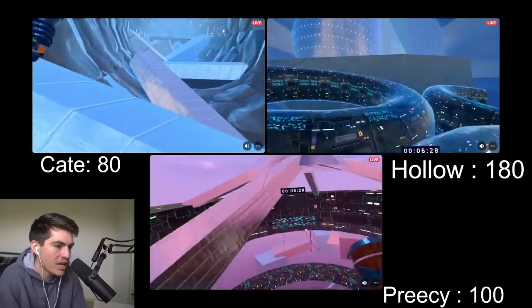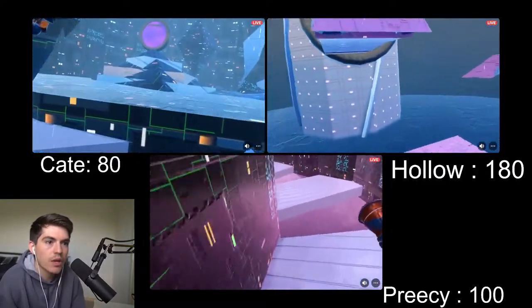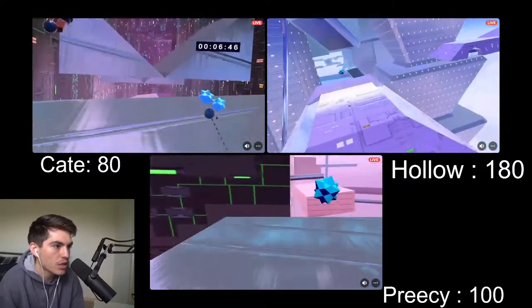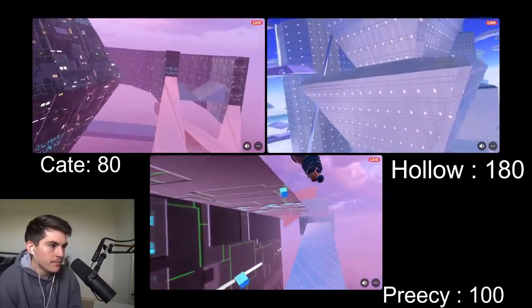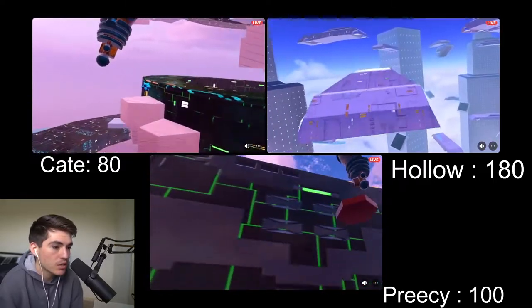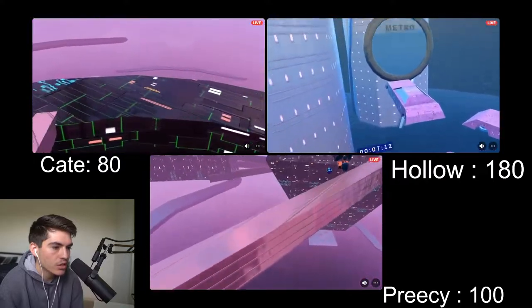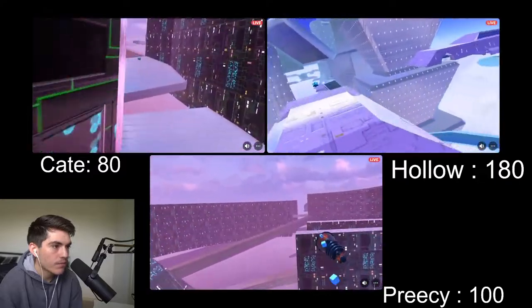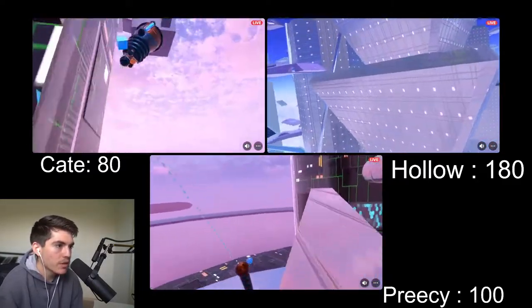Precy is in a side area of level three getting another gem. Kate's behind here — going to be entering Highway last of the three. Hollow is now in Metro. I'm excited to see how he handles this because everything is spaced out pretty far, making it hard to maneuver. He won't be able to unlock the staircase without gems, so we'll see how he gets into the final portal. A bit of a fall from Hollow — he's going to have to run it back. But he seems pretty fine — he's not farming crystals, just going back at it.